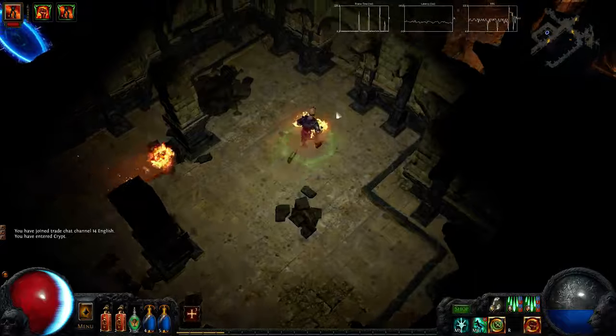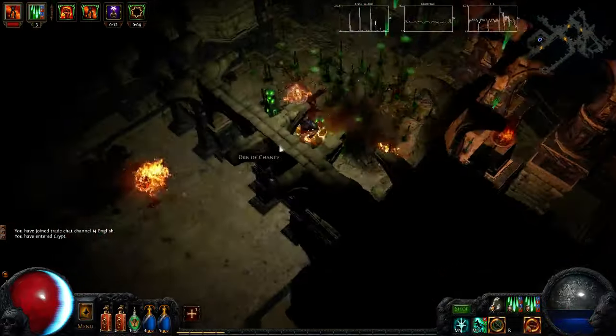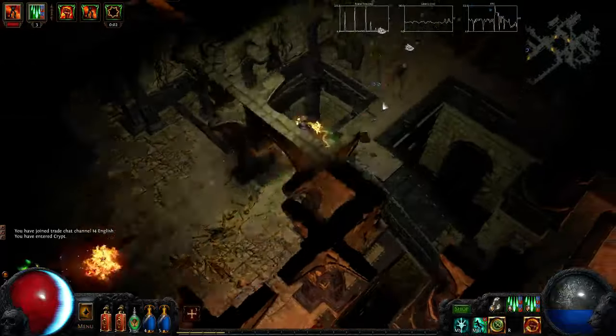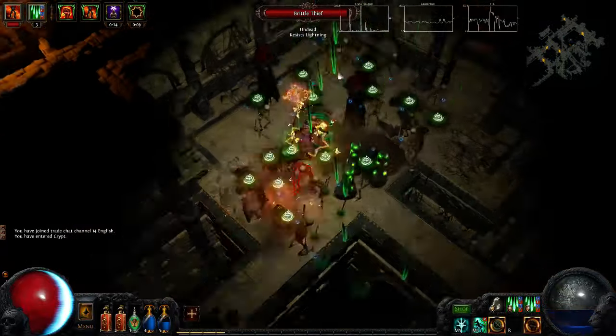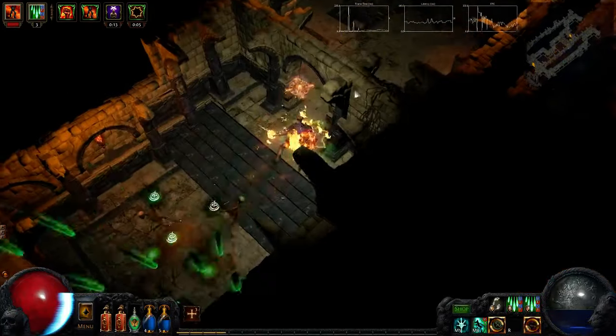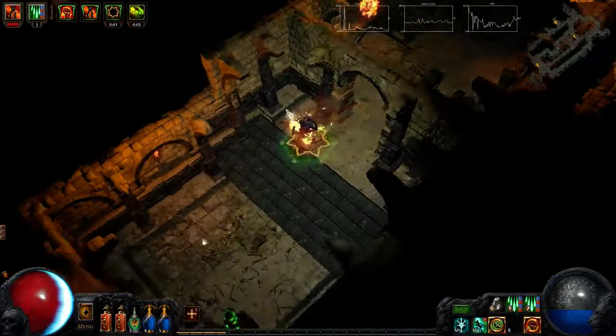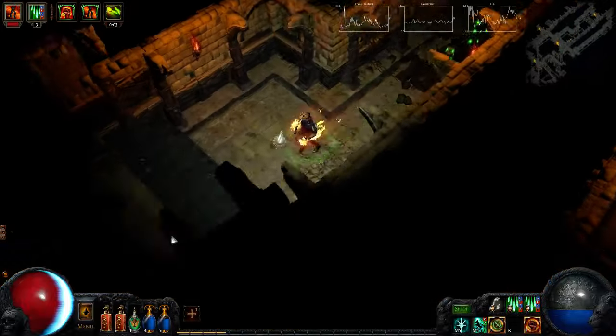Okay, so we're going to go in here, cast our totems up, and basically just run through. So this is just the clearing we're going to do — we cast, then run through, cast again, run through. It's all about clearing speed, so we'll see how we go here.